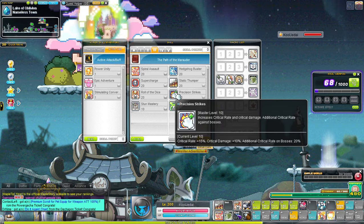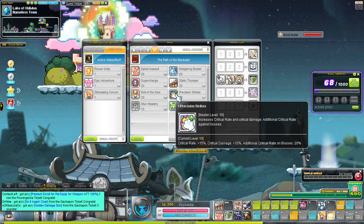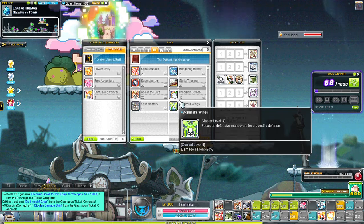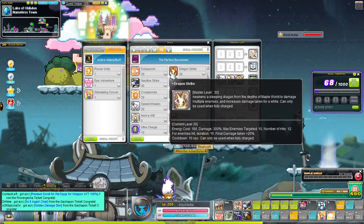There's a passive that gives you critical rate and critical damage. When bossing, your critical rate automatically goes from 51 to 79 — that's pretty good. When you stun an enemy you get another 20 percent critical rate increase. You also take 20 percent less damage, so basically you're both tanky and a damager. That's it for third job.